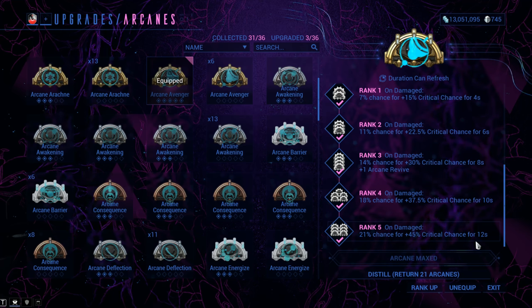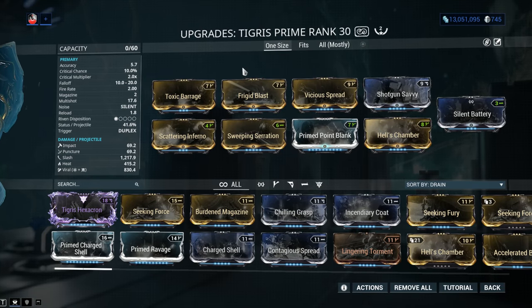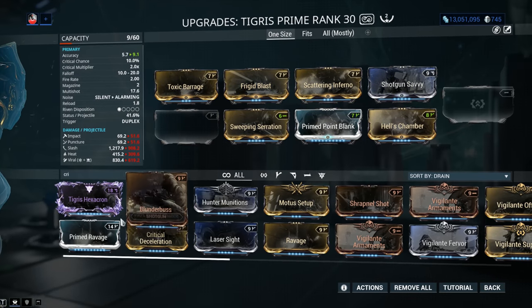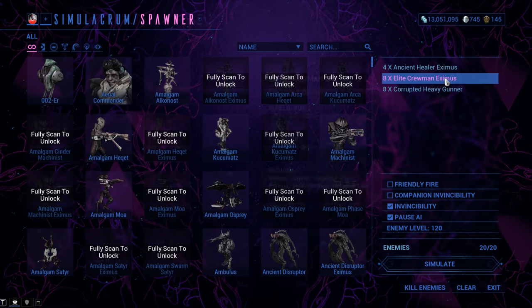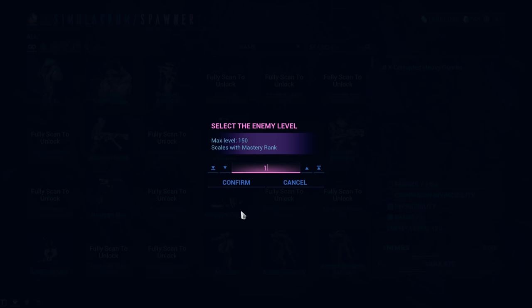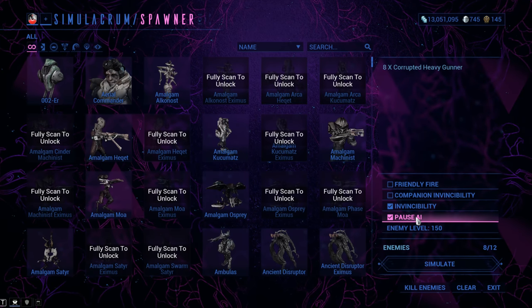The second Arcane is Arcane Avenger — on taking damage, 21% chance for 45% critical chance for 12 seconds. This critical chance does not apply to the base 10% — it's simply added on top. So when it procs, I go to 55% crit chance. Arcane Avenger is no longer double-stacked. At 55% critical chance it's worth going for a little bit of critical damage, so we give up on Vicious Spread and swap in Prime Ravage for 110% critical damage, boosting my critical multiplier to 4.2x. Let's unpause the targets at level 150 — let them hit me so I can get my buffs.